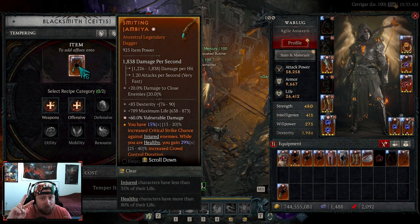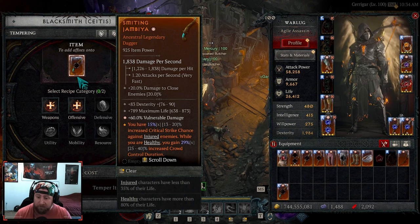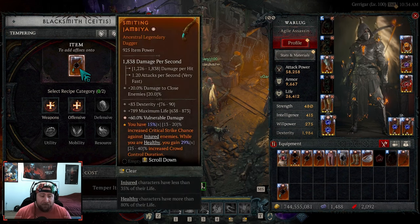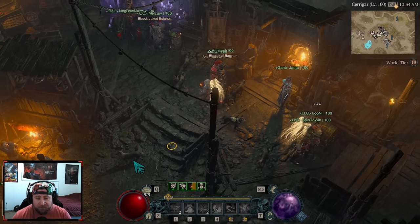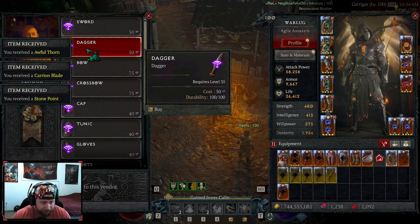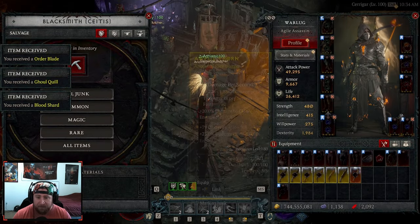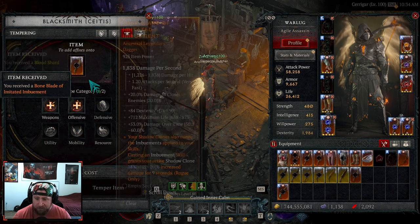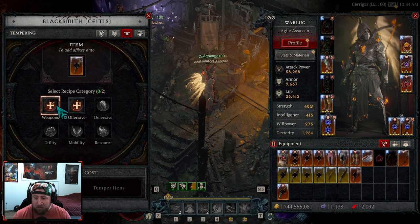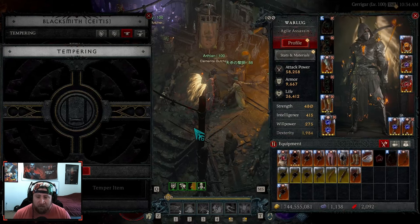For ancestrals, you can add two affixes; sacreds and yellows/rares, you can add one. So I can add two here and you get one free roll for each. Then you're allowed to re-roll up to five times total. I'm going to grab a dagger here to demonstrate. We're going to come in and use this dagger — going to go to tempering.